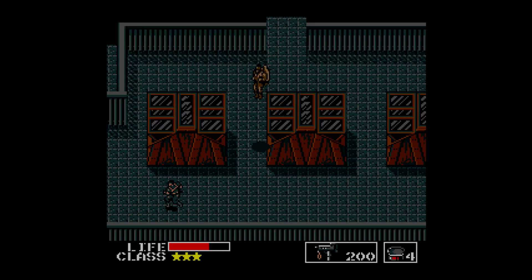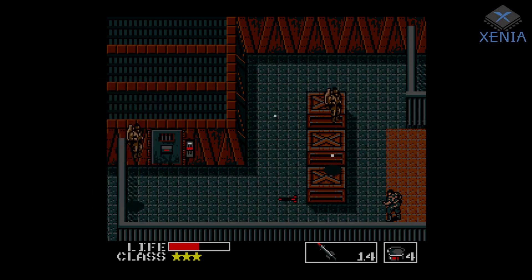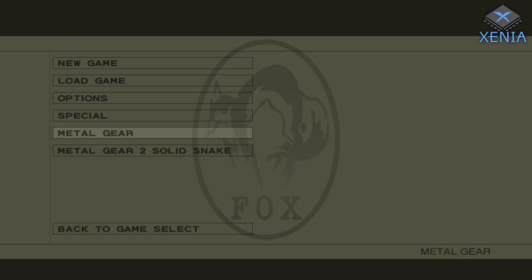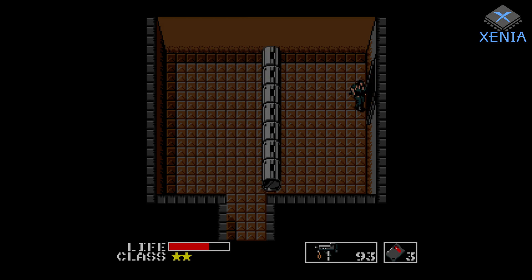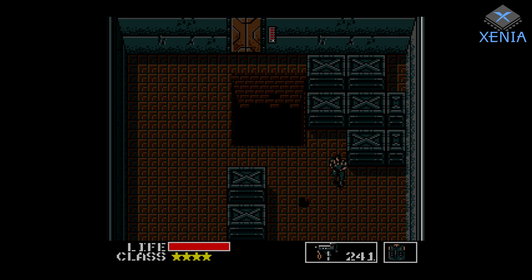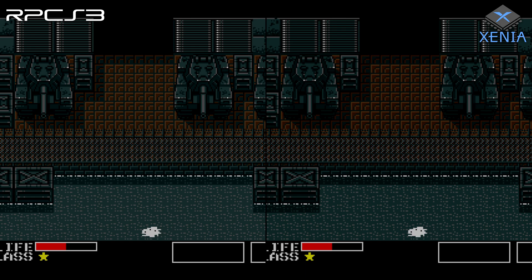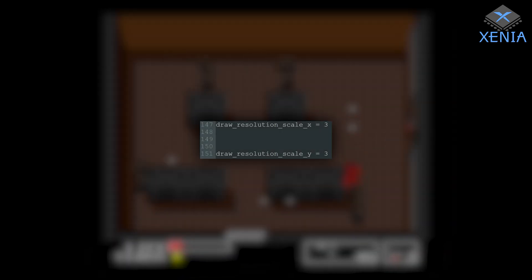Next, we'll take a look at the Xbox 360 version of MGS3 running on Xenia, the Xbox 360 emulator. Like the PS3 version, it's from the HD Collection and includes Metal Gear 1. It runs at 15 fps like the other options and has integer scaling by default. There is some audio delay and input lag, which is common on Xenia, but the image quality is similar to the PS3 version, though slightly darker. The settings used were all on default except for the draw resolution scale, which was set to 3 on both axes.